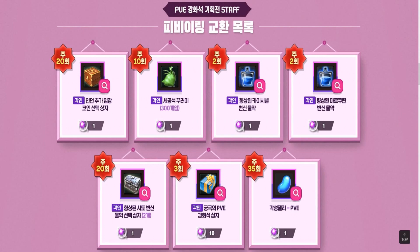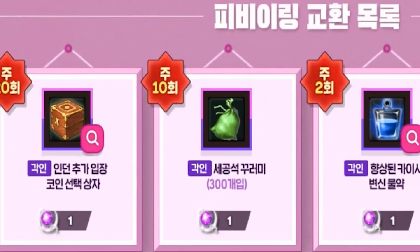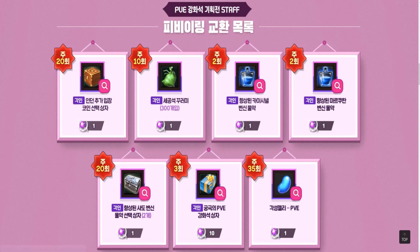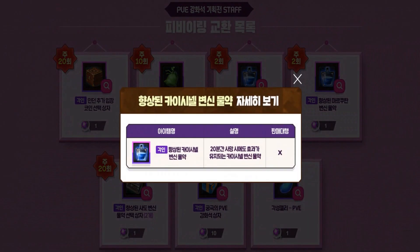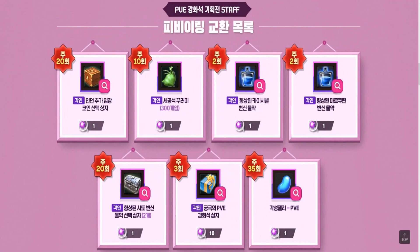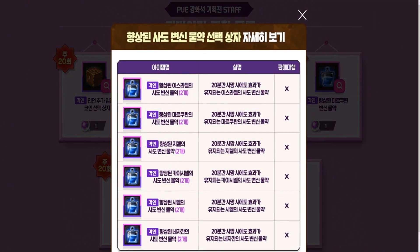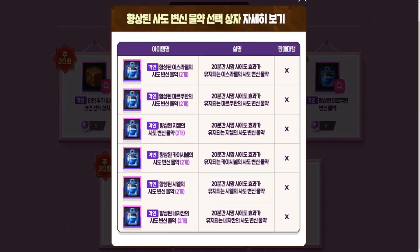As you probably figured out, the numbers in the upper left corner show the weekly sales limit. The next three items are Enhanced Mysterious Transformation Pots, which last for 20 minutes. The effect remains even if the character dies. There is Kaisenel, Markutan, and this grey chest contains selectable legendary pots.